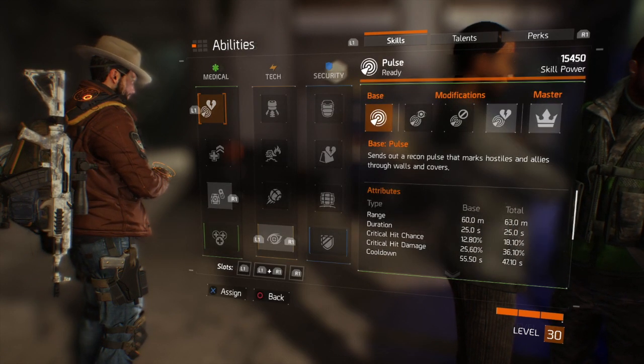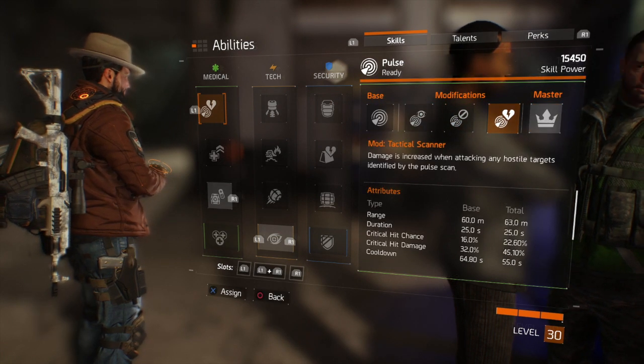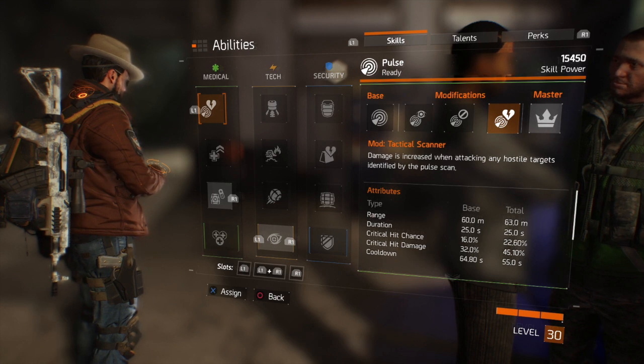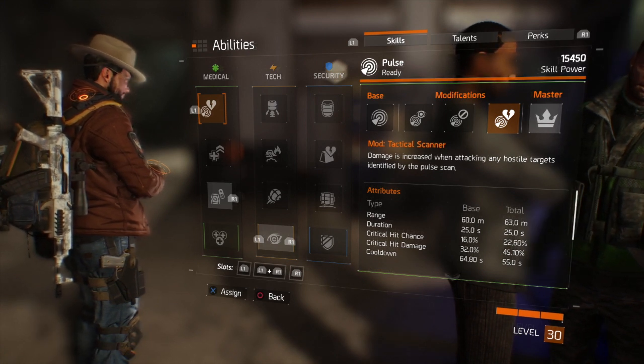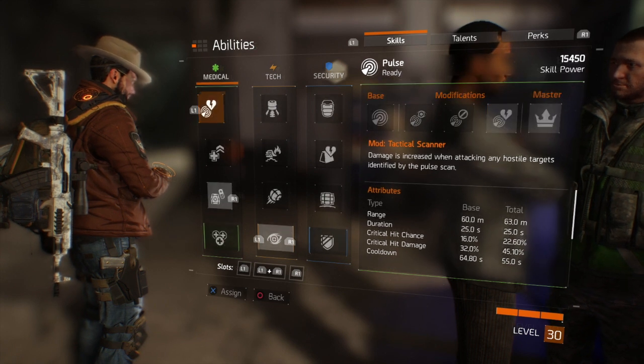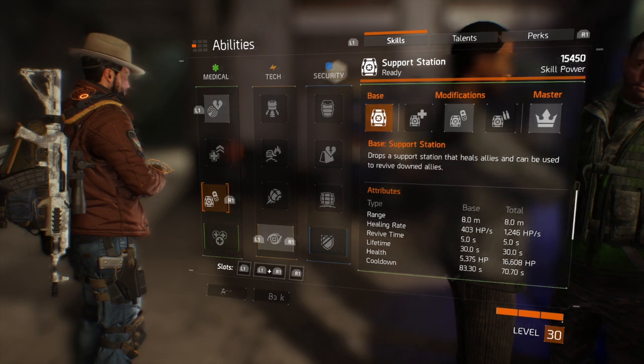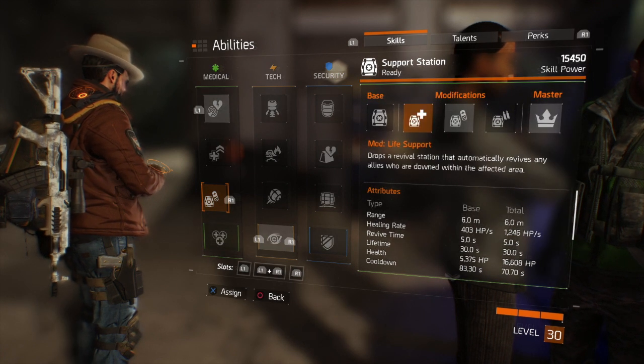You can also go in and mod your abilities. For my Pulse, I like to use Tactical Scanner — damage is increased when attacking any hostile targets identified by the pulse scan. It's very useful for pointing out enemies, especially when it gets dark and snowy.